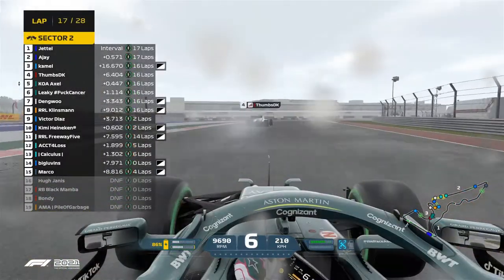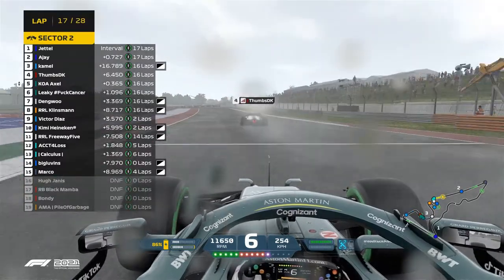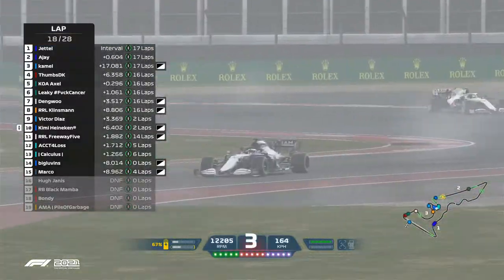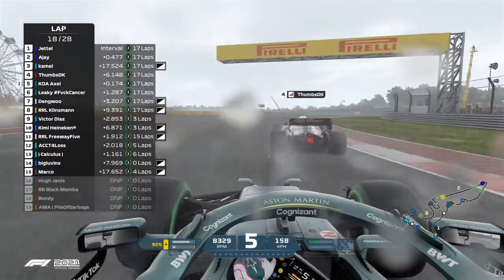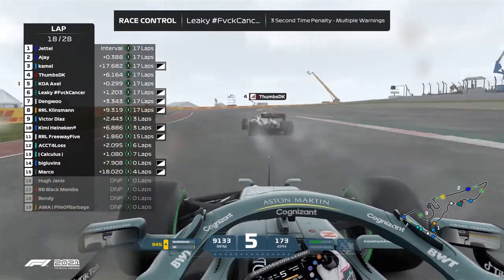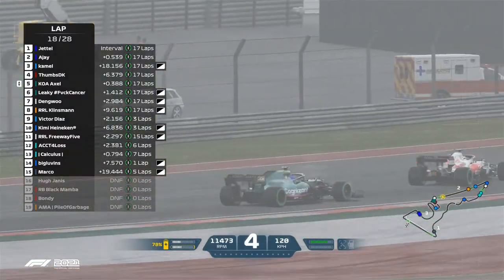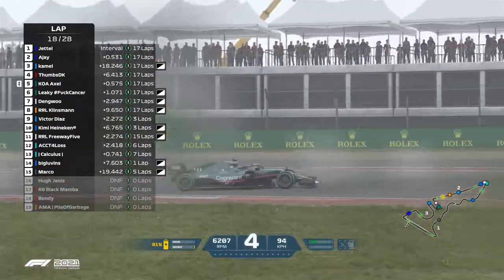Camel snuck his way in there into P3. We do have a yellow flag in sector two — Kimmy Heineken going around, losing a lot of time to Victor Diaz. Here at ALY Motorsports as we get ready for the Christmas break. Axel on Thumbs DK — wow, he can't quite do it going down the inside into the hairpin.